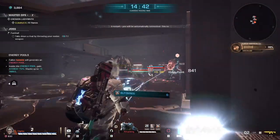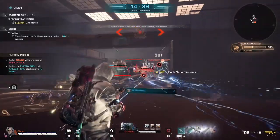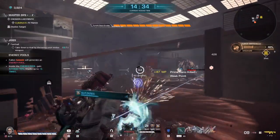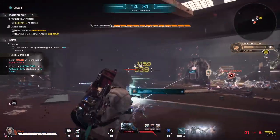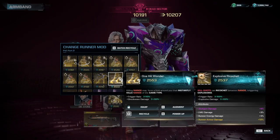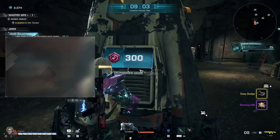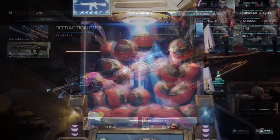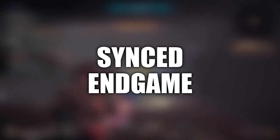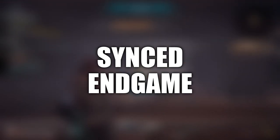The new co-op shooter Synced released almost about a week ago, and I've been putting in quite a few hours between now and back in beta tests to see what potential this game holds. For a free-to-play game, I can say I quite like the base model of it so far. It's a blend of a few different genres merged into one, with elements from looter shooters, roguelites, battle royales, and gacha. But you can earn everything you need for free, so keep that in mind. Let's have a deeper look into the endgame PvE content and what you can expect.